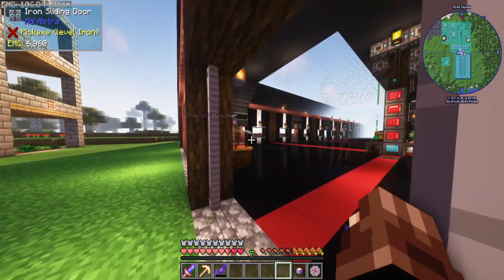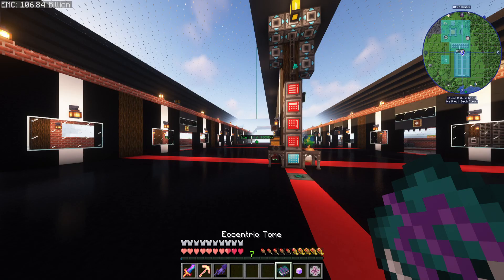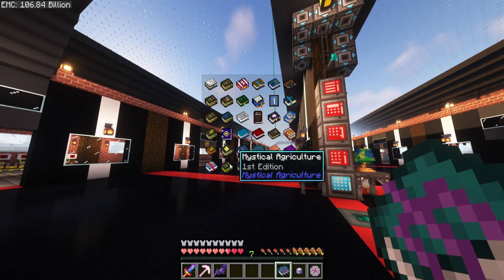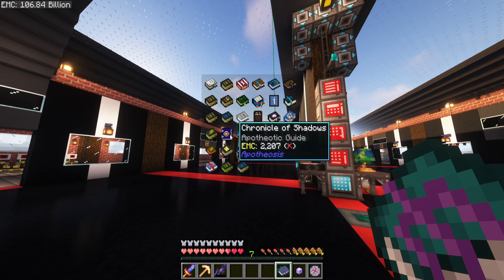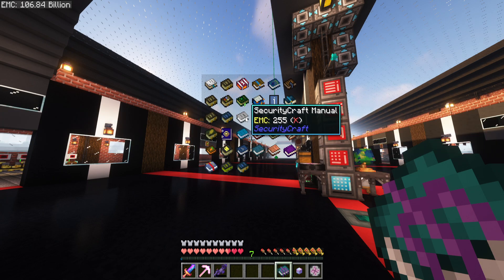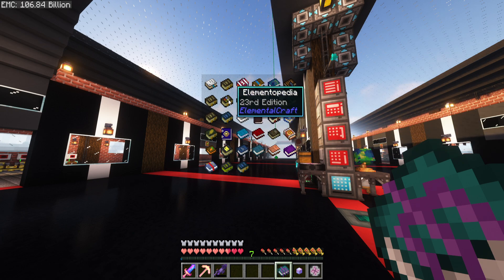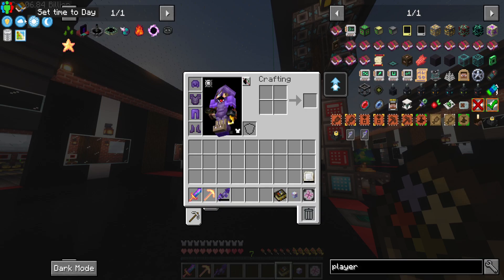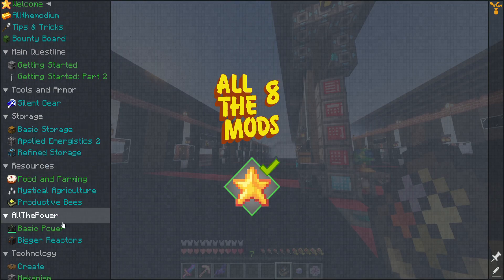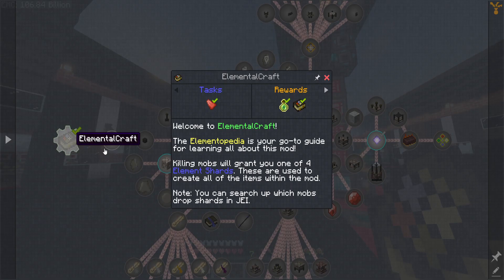Next we're going to do some Elemental Craft. I played with it a little bit in a different pack but I can't remember any of it, so we're going to open up our book and find the Elemental Craft book - the Elementopedia. We'll probably follow the quest line as well because that will probably help us out a lot.